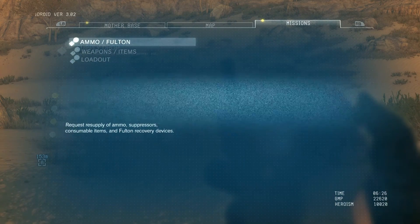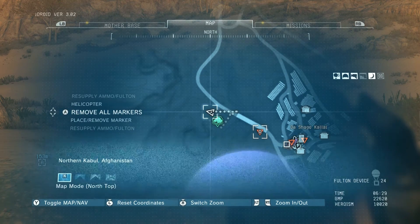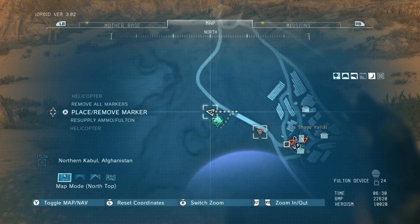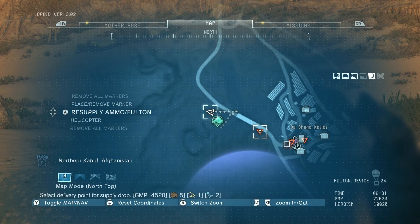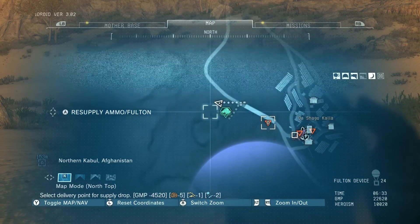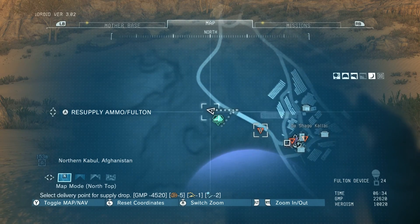The other option is right from the map. When you're on the map, you can use the up and down arrow keys on the controller, and you'll see it opens up all these other options. So for this, we want to resupply. As soon as you hit A, that's where it's going to do the drop. I'm going to drop it right here on top of me.